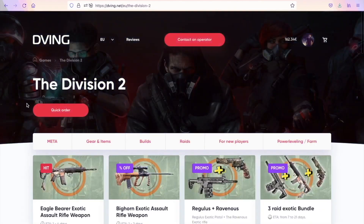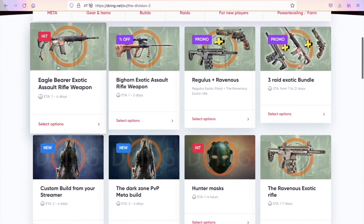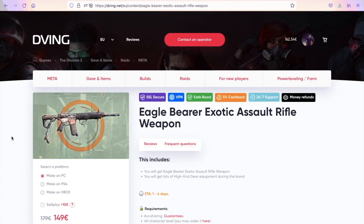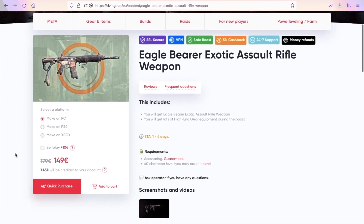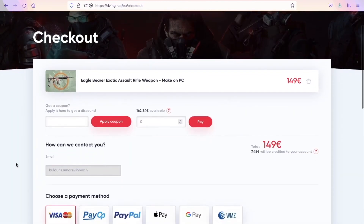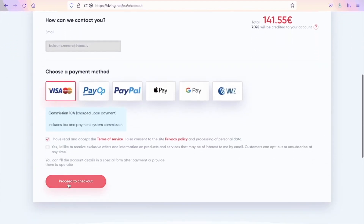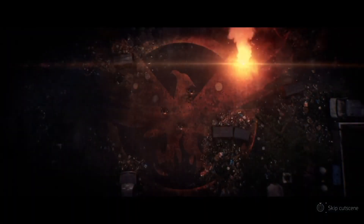Quick word from today's sponsor, Dvink.net. If you are looking for any weapon and you don't have time to grind, these guys can help you. They have been working for many, many years and have tons of customer reviews you can check for yourself. With my promo code RBD, you will have a 15% discount on absolutely all services — especially with the crazy sales going on right now. But now let's get back to this new exotic component farming method.